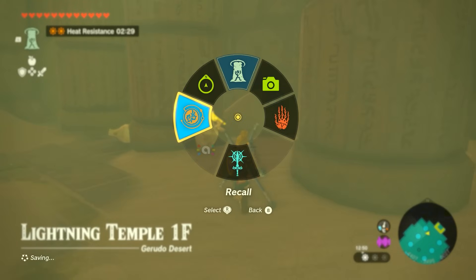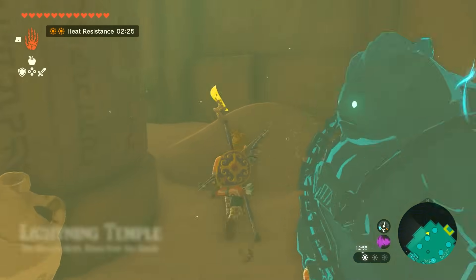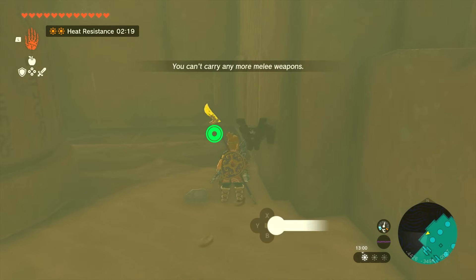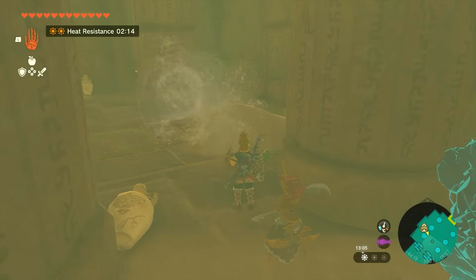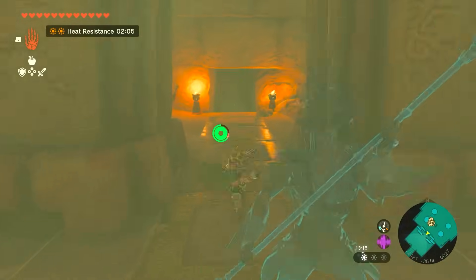Immediately on the right there is a chest stuck in a little sand pile that you can grab. There is also a weapon you'll need later — the one with the Korok leaf on it. Grab one of these weapons, because you need it to make wind. You'll use it immediately now on the sand pile to activate a button.